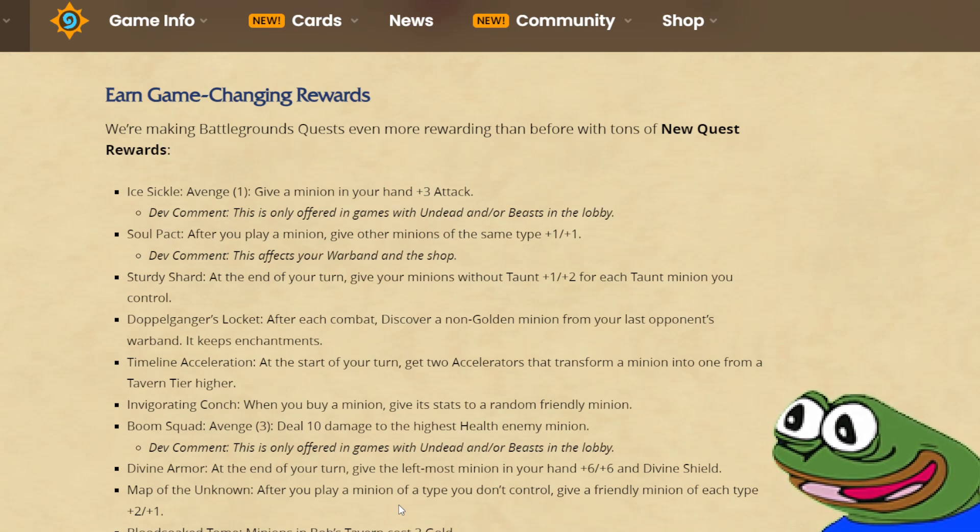Stardy Shard: at the end of your turn, give your minions with taunt plus 1 plus 2 for each taunt minion you control. So this quest is basically build-your-own fort comp, and it also procs at the end of the turn, so it has synergy with Dracari. Seems like a very strong quest for taunt comp, which has also received some support in the latest patch, so I'm expecting this quest to be pretty good, unless it's extremely hard to complete.